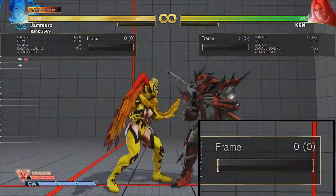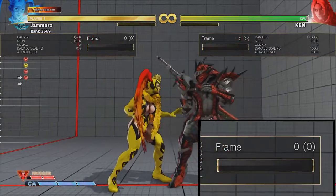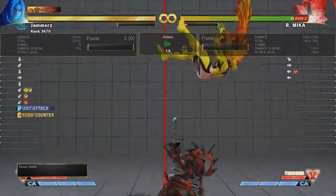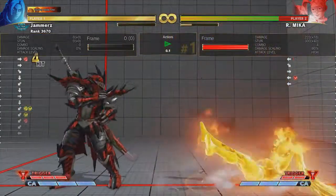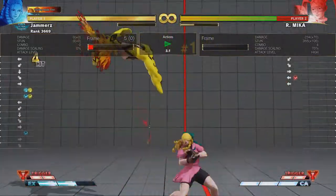If the drop kick is blocked however, Mika is still left in a beneficial position and can take action before her opponent can. Please be mindful that there is a plethora of ways for the opponent to deal with the drop kick, from reacting with crush counters themselves, all the way to dedicated special attacks that severely punish it.